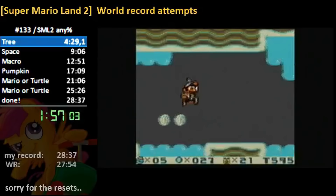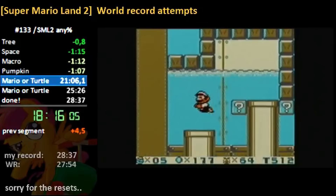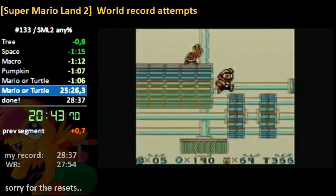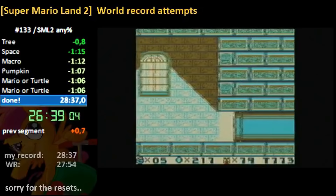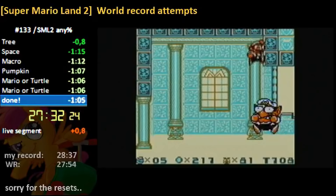Unlike Aqua's run, MUG started in Tree Zone and would continue to have consistent gameplay, only missing little jumps and making tiny mistakes here and there. Something to note is that in this game, taking damage can sometimes be a good thing. Both losing and grabbing power-ups are not nearly as much of a worry compared to many other Mario games. During this run in Pumpkin Zone, MUG thought it made more sense to take damage and quickly grab power-ups again later. Finishing out the run well and beating some of the unverified Japanese times, MUG was now officially the world record holder in Super Mario Land 2.